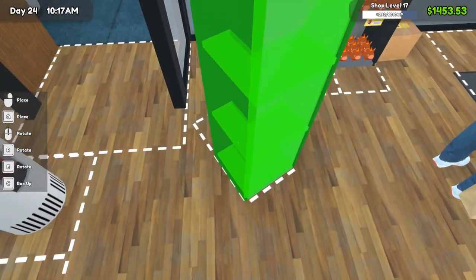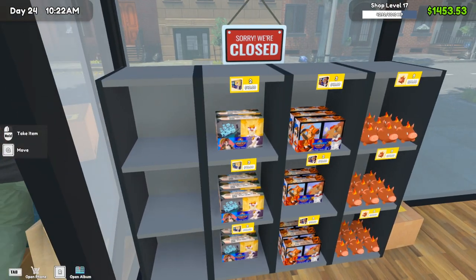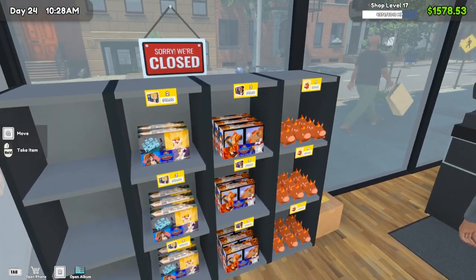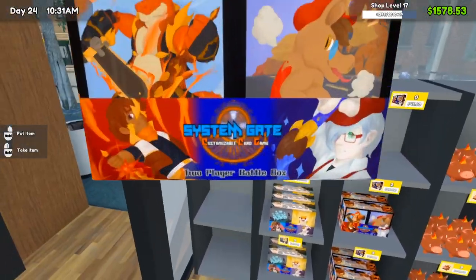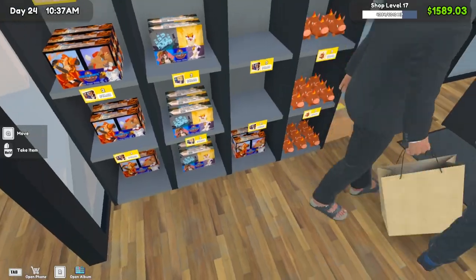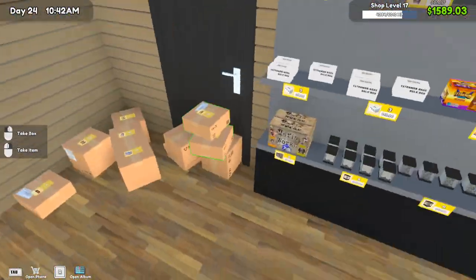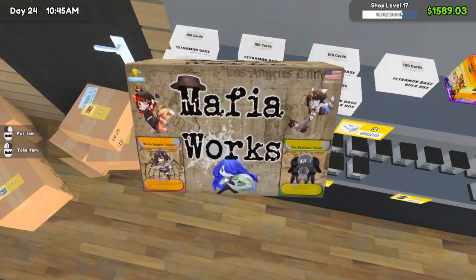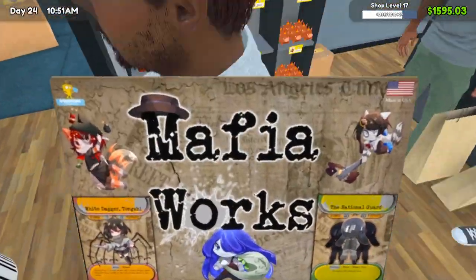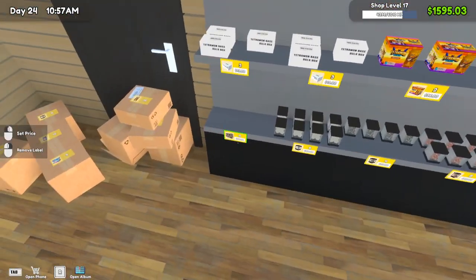I also want to reorganize the sets — so this is set one. Let's move set one over so we have set one, set two, set three, set four, and set five right here near the door, which I think could be pretty cool. We'll do that and then move these guys from over here. Holy crap, can't see jack with that going on. I wouldn't mind getting a restocker as well, but we're a little ways away from getting one.